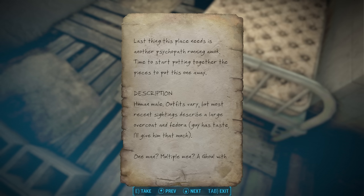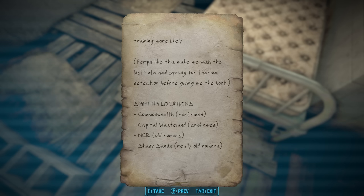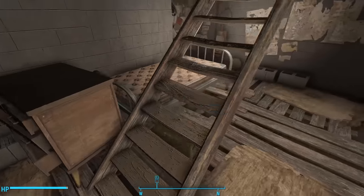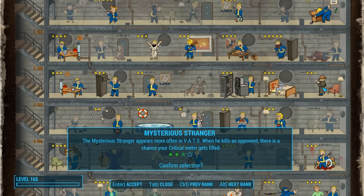Nick does admit that the outfits varied, but that recent sightings describe a large overcoat and fedora — referencing the road leathers from Fallout 1 and 2. Then he conjectures: is the Stranger one man? Multiple men? A ghoul with minimal scarring? He brings up the ghoul possibility because it might explain the long passages of time between sightings. Nick tries to explain the Stranger's ability to vanish without a trace by suggesting he might have access to some sort of advanced cloaking tech — a Chinese stealth suit or maybe a stealth boy. At the end he lists all sighting locations: Commonwealth confirmed (Fallout 4), Capital Wasteland confirmed (Fallout 3), NCR old rumors, Shady Sands really old rumors (Fallout 1 and 2). Shady Sands, Fallout fans will recall, is the capital of the NCR, the New California Republic. The Mysterious Stranger is driving Nick Valentine mad — he's been on the case for years and he's not any closer to solving it.